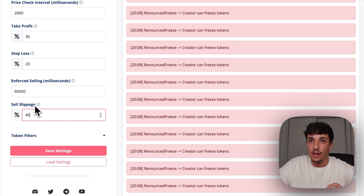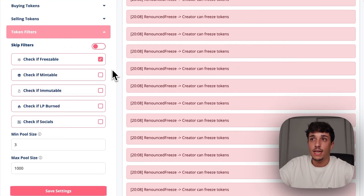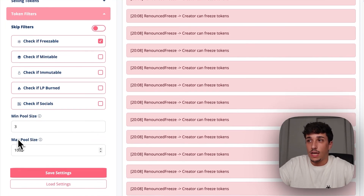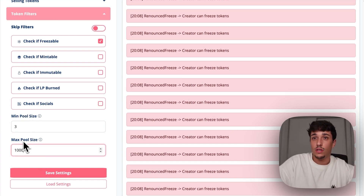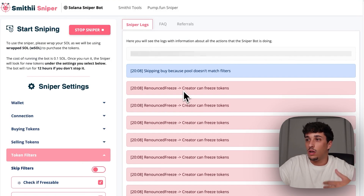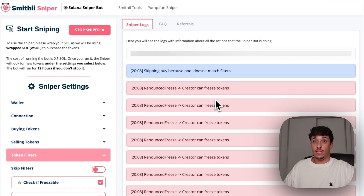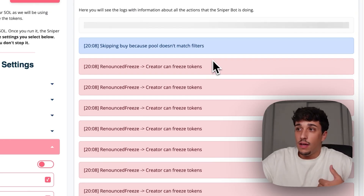You can set the sell slippage since the price can be modified when you are selling. Most importantly, we have the token filters — here you can set the conditions the token should meet for buying. The more filters you add, the fewer tokens you will snipe, but the safer you will be. To finish with the token filters, we have the liquidity pool size: you can set the minimum and maximum Solana that should be in the liquidity pool in order to snipe that token. Once you set all the filters, save the settings and start running the sniper.